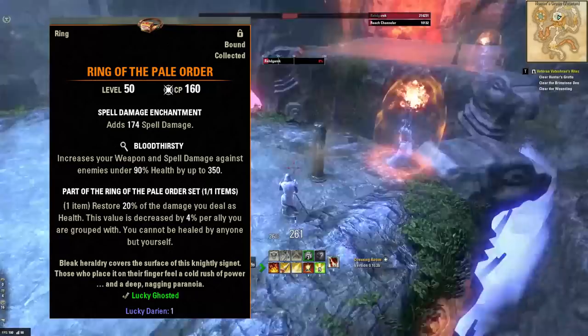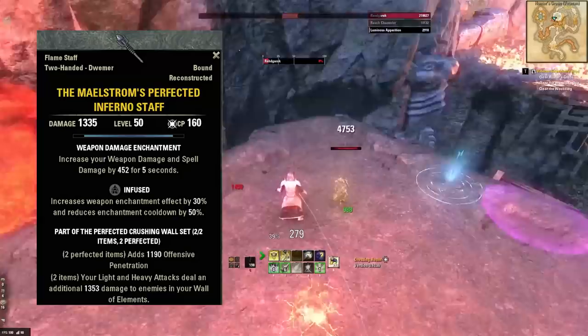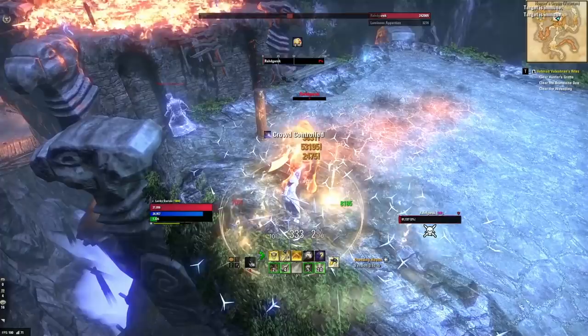When running solo, you're going to use a Ring of the Pale Order on one of your ring fingers, and run one piece Slimecraw for the extra crit chance. On the back bar, you're going to use the Maelstrom Staff, which increases your light attack damage. It's worth noting we are using Deadly Daggers for the increased crit chance. Since our spammable — Puncturing Sweeps — is melee anyway, why not use Deadly Daggers to further increase our crit chance and damage output.